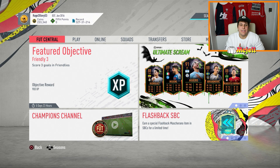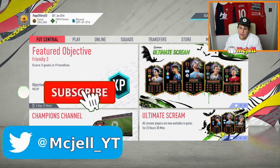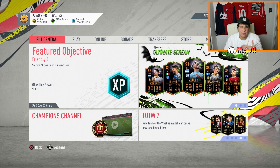Alright boys and girls, so we're going to be jumping into another squad builder today. Today's squad builder is pretty cheap — about 20 to 40k. I'm not too sure because I sniped a lot of the players, so I got it for around 20 to 25k. But if you don't snipe the players, it's probably going to cost you more like 40k.